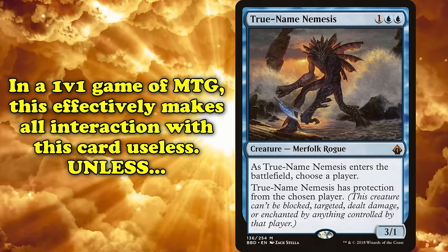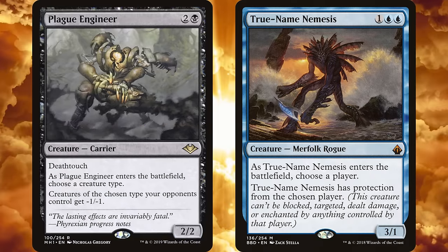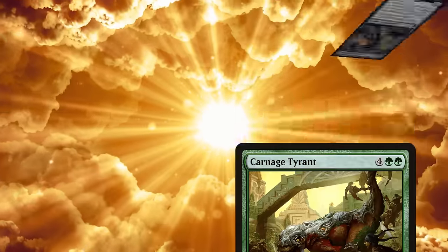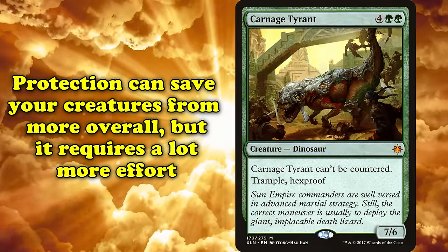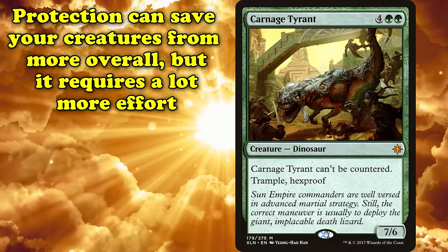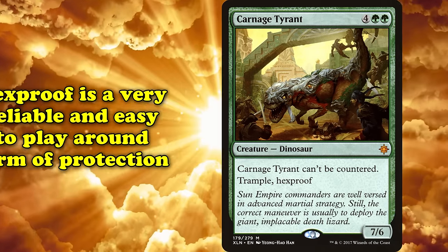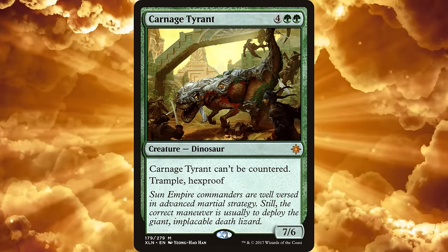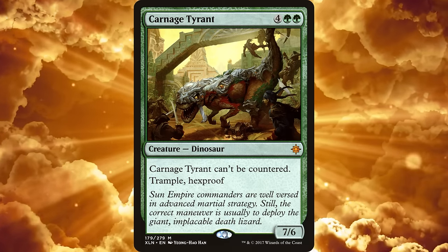In a one versus one game of Magic, this makes True Name Nemesis borderline unkillable unless you have one of the specific cards that can answer it. But not only is True Name Nemesis no longer in favor in Legacy, Hexproof is a more modern and effective keyword. While protection can, in theory, save your creature from more, it requires more thought and careful play to get maximum value, whereas Hexproof is a more generally reliable and easy-to-play-around form of protection. Both have seen their fair share of competitively successful cards throughout the years, although Hexproof, as a currently evergreen mechanic, is certain to only further eclipse protection as years go on.